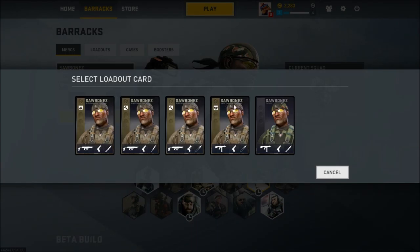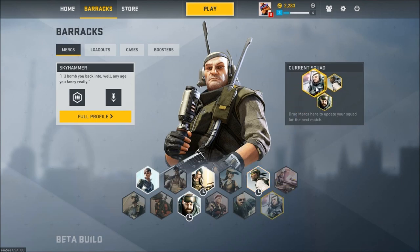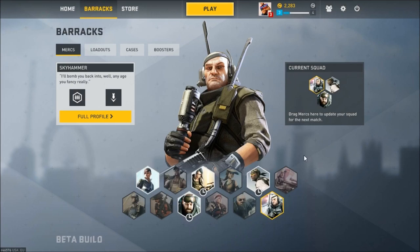Say I want maybe this guy right here. Now I have him equipped. And I drag this guy here. I want to equip this one. And that's basically it — it's pretty simple.